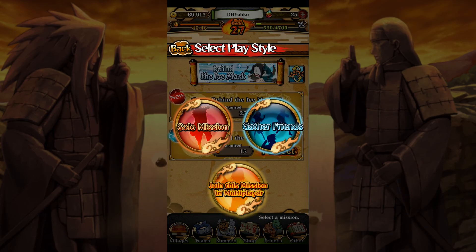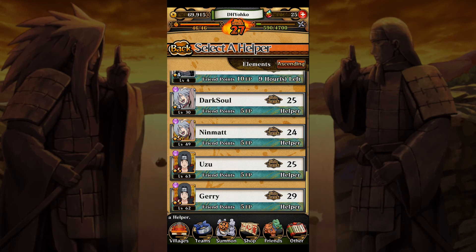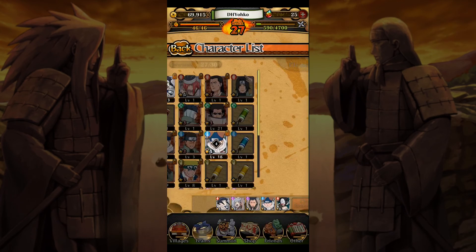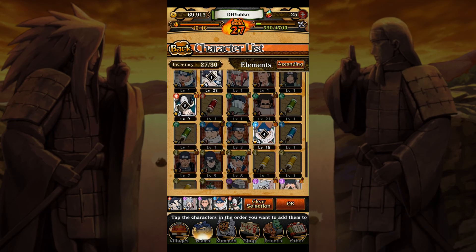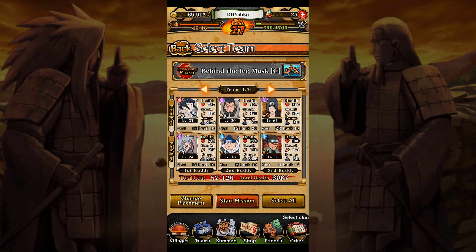On to Haku's battle - solo mission. That is the Haku we're facing off against, and he is the same element as Zabuza, so we want someone strong against him. Nobody in our roster is strong against him, unfortunately. However, there is a level 63 Itachi friend available who is a 5-star, so we might as well grab him for his higher stats. We can also bring in extra help - we're going to drop our Haku and bring in Iruka, because he deals extra damage and takes reduced damage being of the opposite element. He's only level 3 but he's here to tank, not deal damage. With that we're pretty much set - let's start the mission.